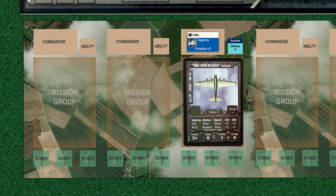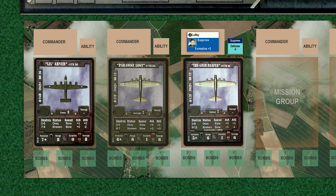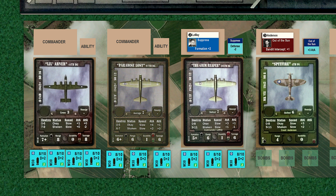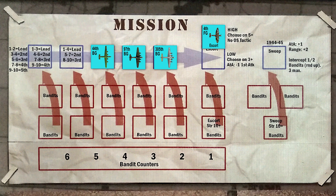The 305th group, with their plus-1 air-to-ground modifier, will lead the mission, followed by the 97th, also with a plus-1 air-to-ground stat, and our new group, the 44th, will bring up the rear. The skilled pilots of the 4th fighter group will escort. All groups will be armed with M-30 bombs. We place our mission counters on the main map, and our group counters on the mission map.